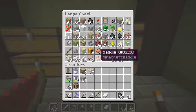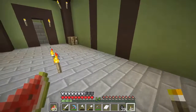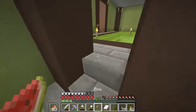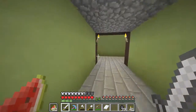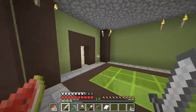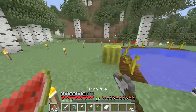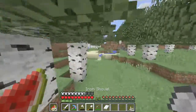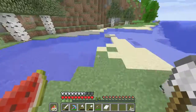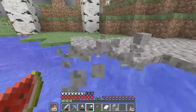Look at all of this stuff — we're rich! All this dirt and everything. Do we have gravel? Only seven? That's not enough, because what I want to do is make coarse dirt. Let's go make some coarse dirt. Very good — a nice amount of gravel.